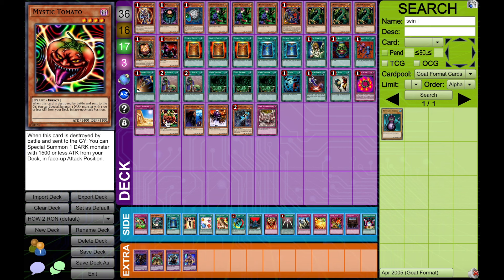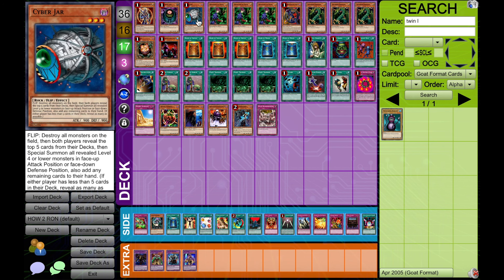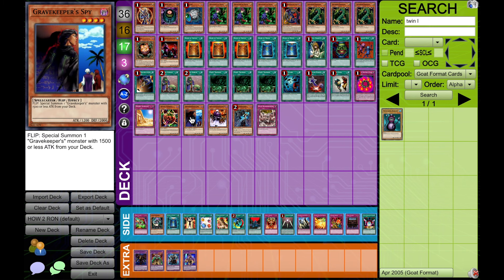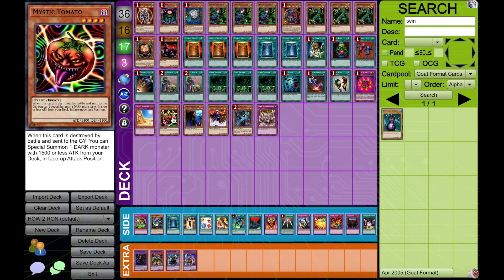Mystic Tomato is the only one that will directly funnel into your jars if you want it to. It can search out Sandgan and then you can search for your jar, or it can search out Cyber Jar and then you can book it down and activate it, which is great. You can also search out any of the other dark monsters in a pinch. The main problem with Mystic Tomato is that Chaos Turbo most often can ignore it for a very long time. So if you are playing in a meta that is mostly Chaos Turbo and your build is not very focused on Chaos Turbo, this card is probably not going to be your best option. But there might still be merit to it — I am personally a big fan.